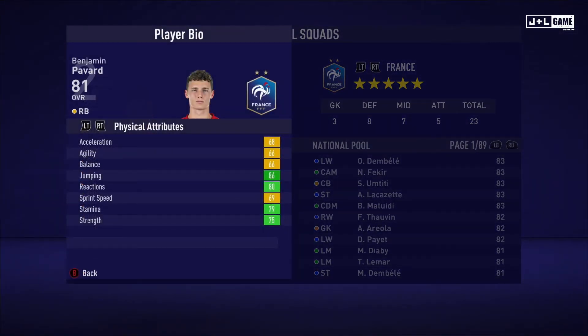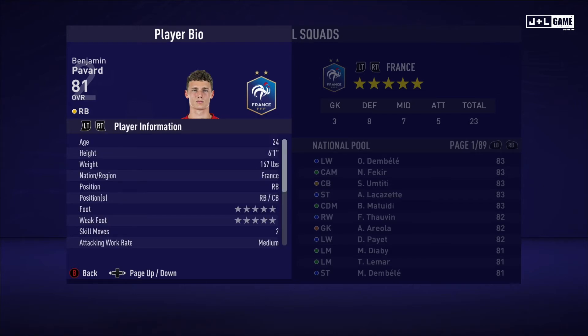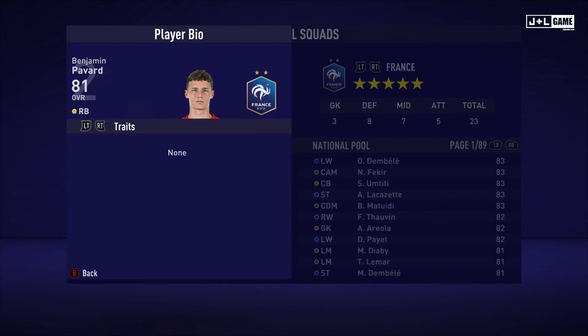Next up we have Benjamin Pavard. Physical attributes are split between green and yellow. Mental attributes mostly green with one orange and one yellow. Skill attributes mostly green and yellow with a few orange and one red. Here is his player information and his traits — no traits available for Benjamin.